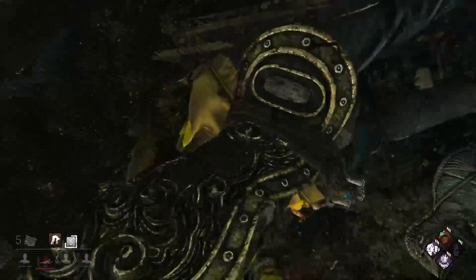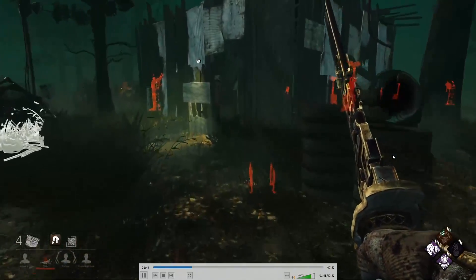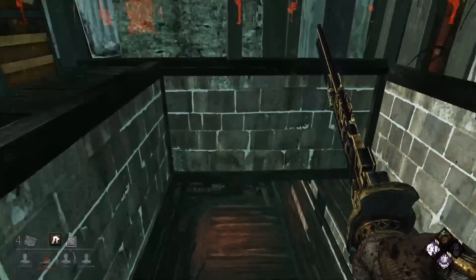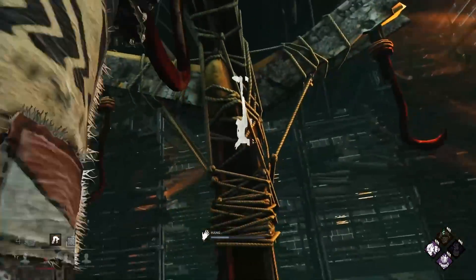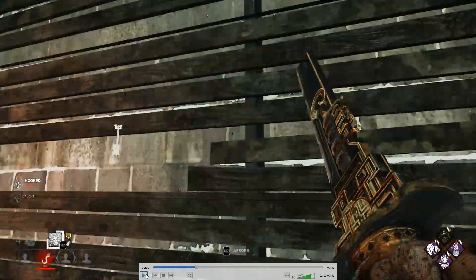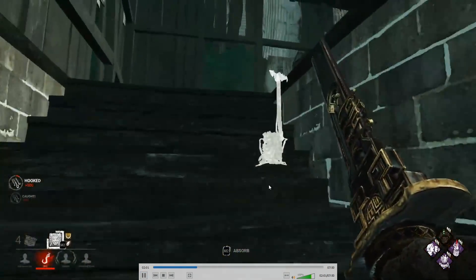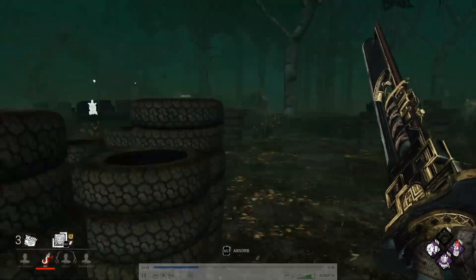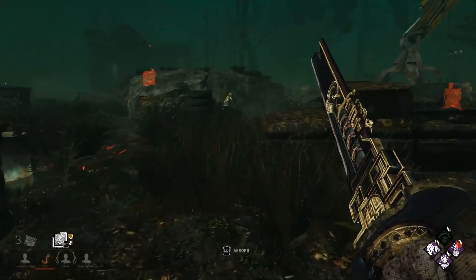Good job switching off the Killer Shack survivor — the Meg that was there. The Killer Shack is a really good spot for survivors. I'm not saying leave people at the Killer Shack — learn to deal with it. Small tidbit: you want to go for the back hook. It gives you an extra second or two of time they have to be on the hook. The positioning just puts them further from the basement. Not saying for tunneling or camping, but it gives you an extra second or two for you to get back in that direction.